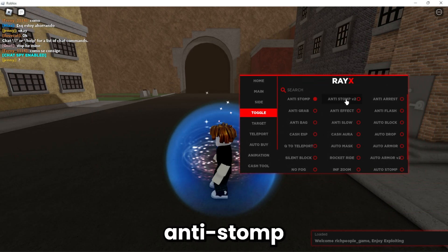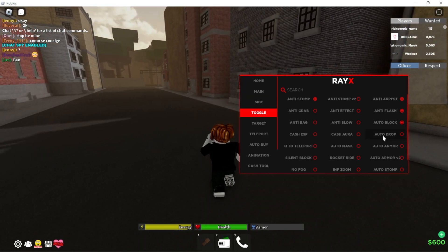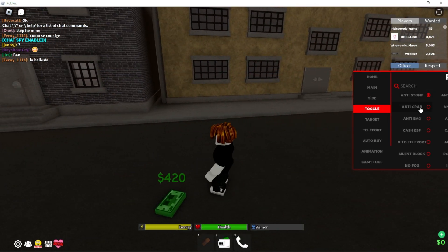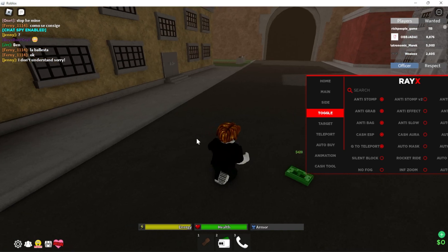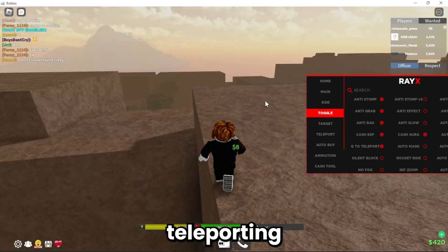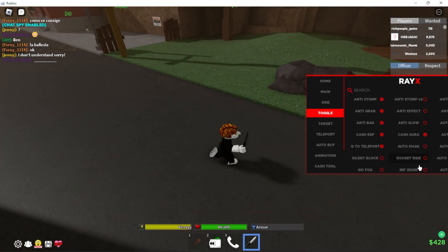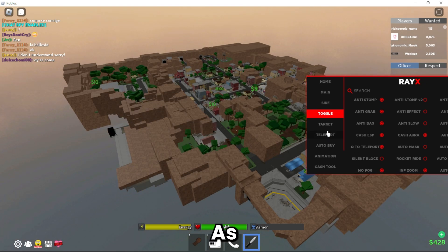We have our toggles tab, so we have anti-stomp, anti-arrest, anti-flash, auto-block, auto-drop as you can see right here, anti-grab, anti-vag, cash ESP as you can see, Q to teleport right in here, cash aura — obviously you have to have that. So you can teleport to money with Q and it'll auto-grab it. You have infinite zoom so you can zoom out, and no fog as you can see.